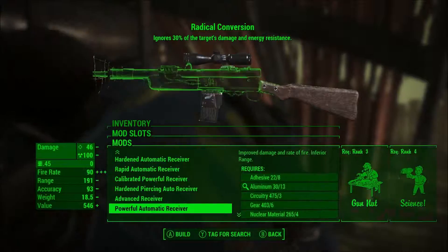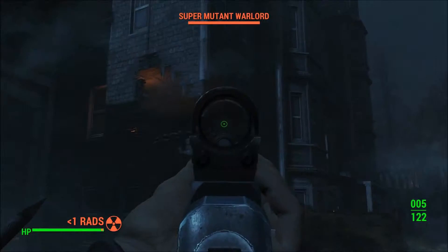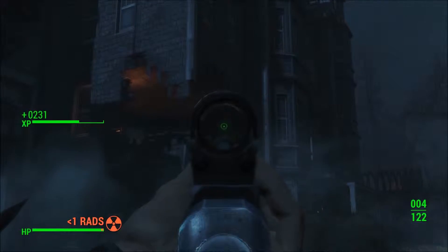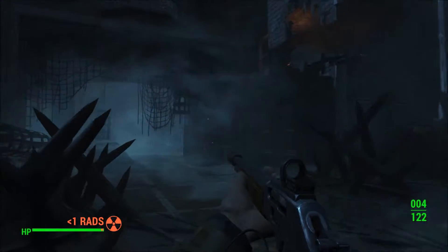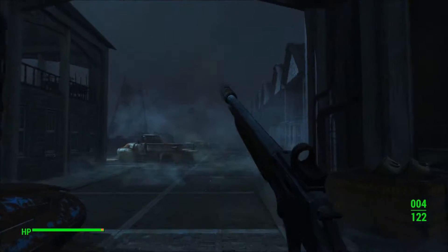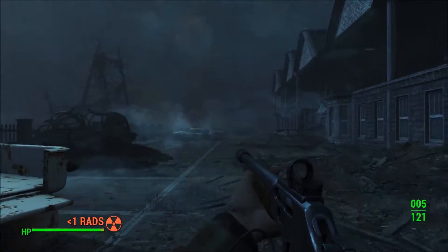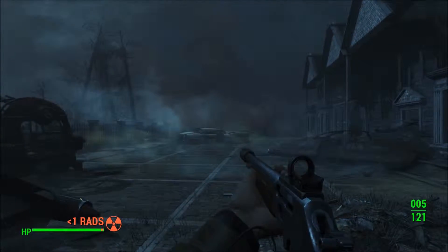The new weapons are also pretty cool, ranging from harpoon guns, radium rifles, and lever action rifles. I really enjoyed using the lever action rifle and used it for most of my playthrough, but the one problem I had with it was the reload animation. Even if you only fire one round, you have to sit through a full five-round reload animation, and it's really annoying. This can be really frustrating when you're in a firefight.